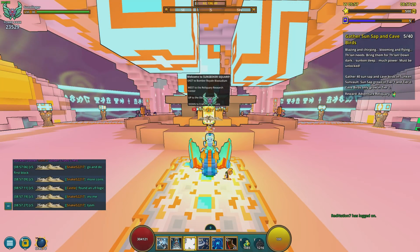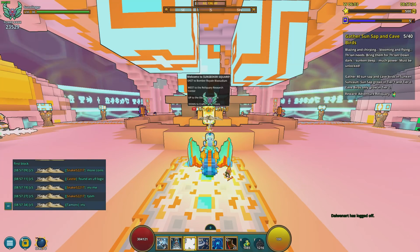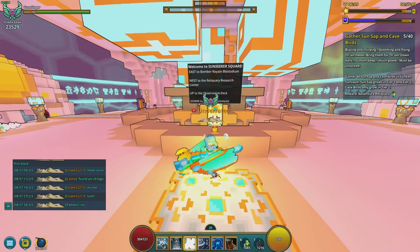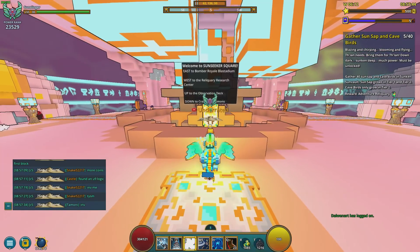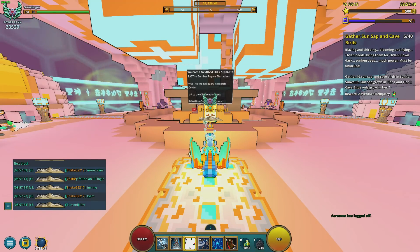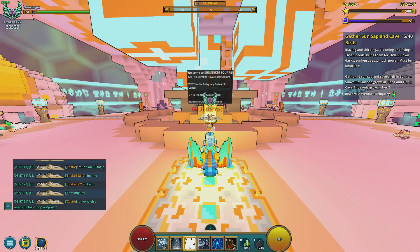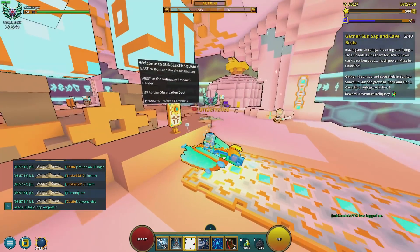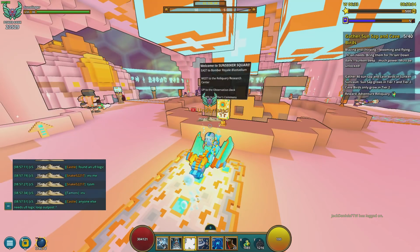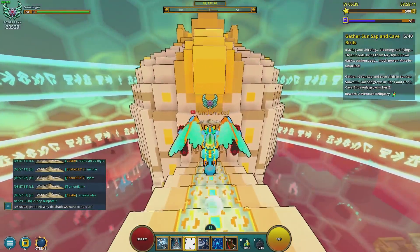Now we are on the third floor from the top — just two floors down from the very top — and this is Sunseeker Square. You can look at these little signs and they will tell you basically where things are if you get lost and don't want to refer back to this video. To the east is the Bomber Royale Blastadium, to the west is the Reliquary Research Center, up is the Observation deck, and down is the Crafter's Commons. These signs are very helpful, so make sure you use them. Let's first head east.